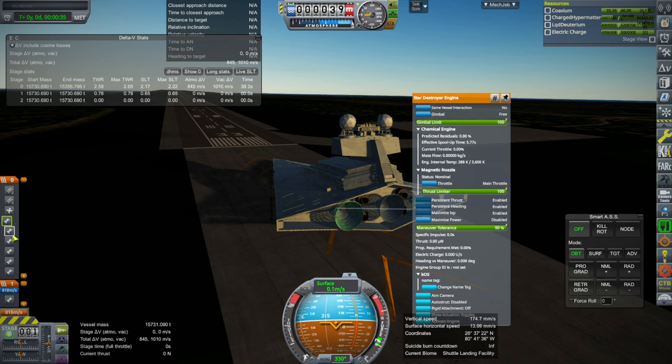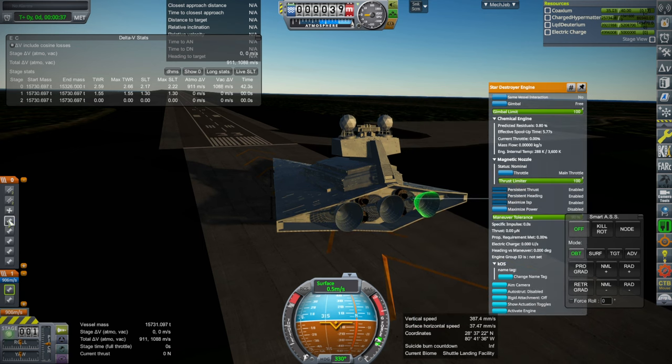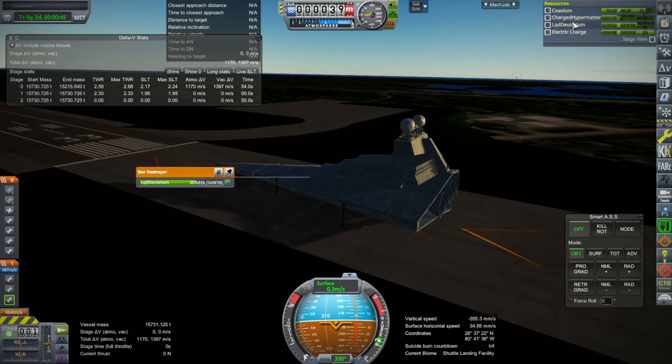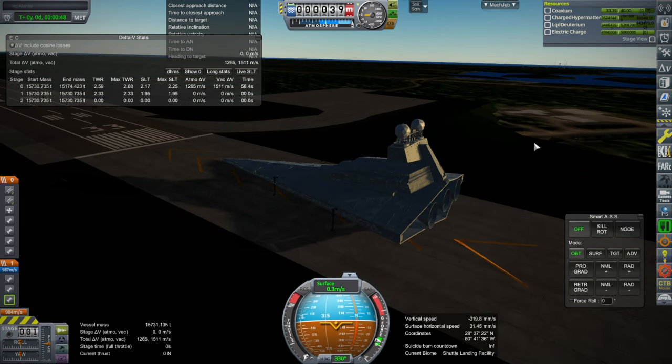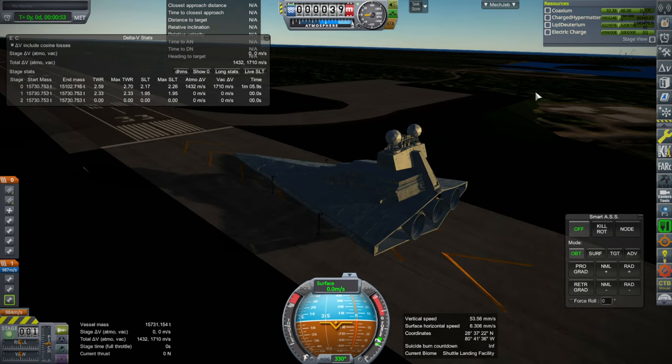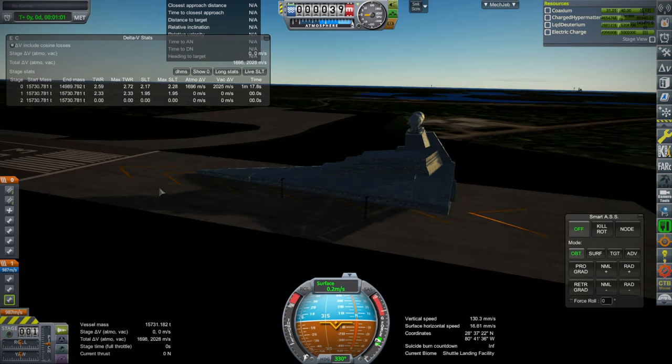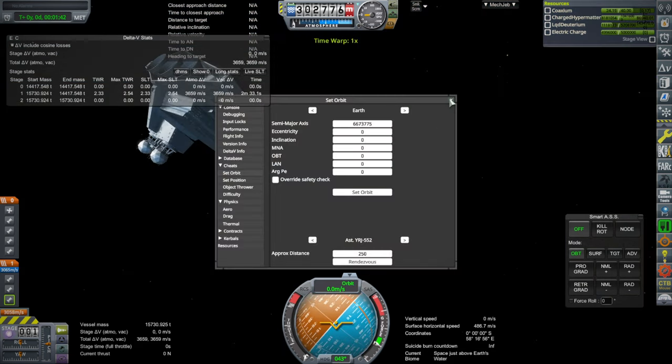The thrust-to-weight ratio with not just the main engines but with the auxiliary engines is fairly high, but we just have the main engines. I've adjusted a few things including mass. I thought about using charged particles — that's a KSP Interstellar thing — but those don't have any mass at all, so I decided not to use charged particles. There's apparently some inefficiency in turning the Liquid Deuterium and Coaxium into Charged Hypermatter, but we'll accept that.